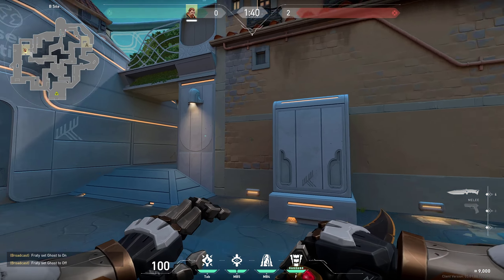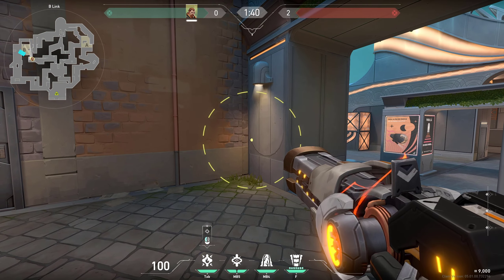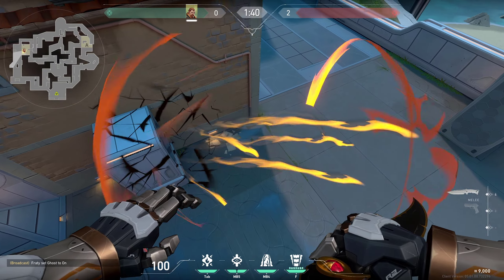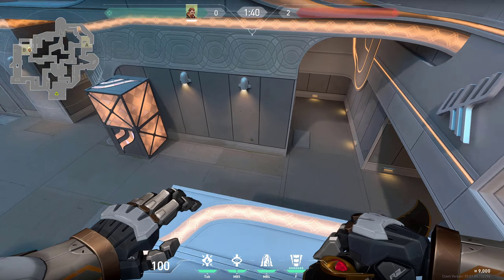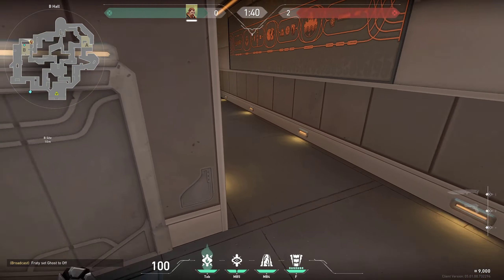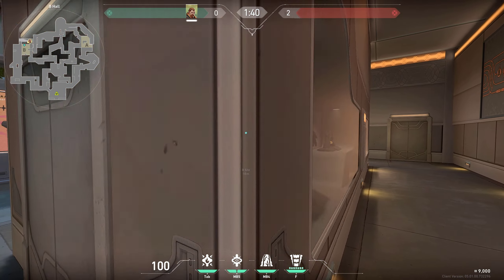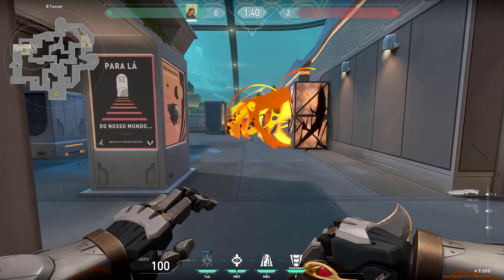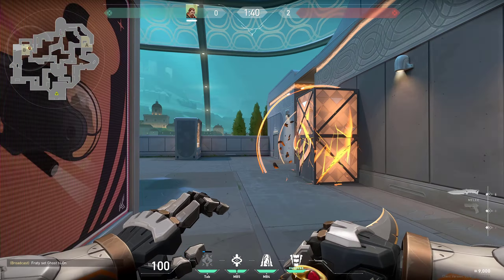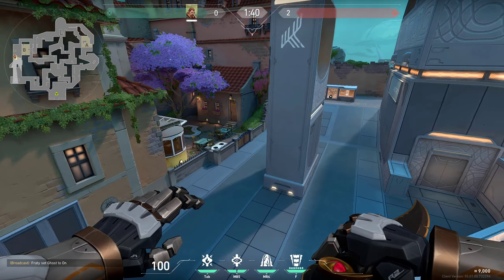Right here on B, there are a few aftershock spots. If you know enemies keep planting in this corner, simply do this to delay the plant or play post-plant from that spot. If they plant right here and you are in elbow, just do this to deal a lot of damage, or you can do it through the wall like this as well — super easy and can deal a lot of damage to enemies.